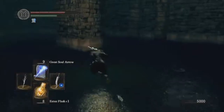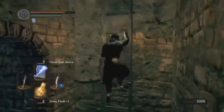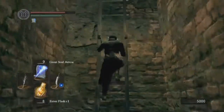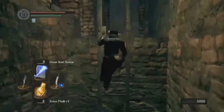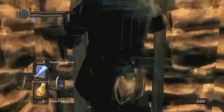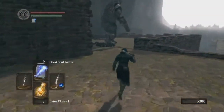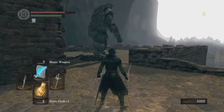This is also a good chance to showcase the other thing you can do in this area. The ladder I climbed up briefly actually leads up to the guy that opened the gate once I rang the Bells of Awakening — one of the giants. I believe every single giant has a guaranteed drop of a Titanite Chunk. Those are pretty tough to get, so definitely worth it.